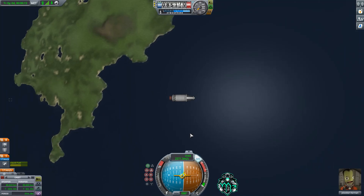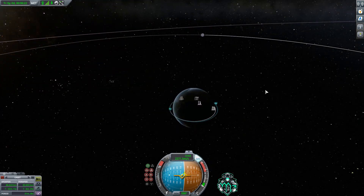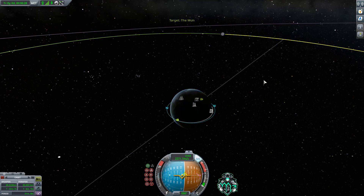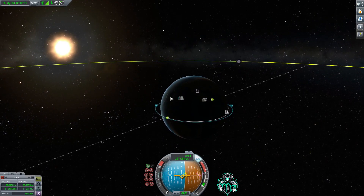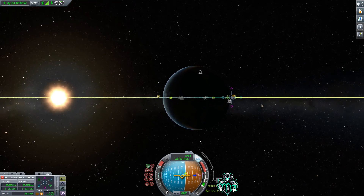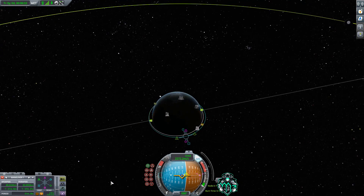Now that we've made orbit around Kerbin, we are going to find the Mun. To find the Mun, push the M key to bring up your map. Once you locate the Mun, click on it and set it as target. A good way to figure out how we're going to burn is to find the Mun, find your orbit, and bring your maneuver node until it looks like you'd be shooting a hole through it — almost like a gun. Once you find that spot, that's a good spot to start your burn.